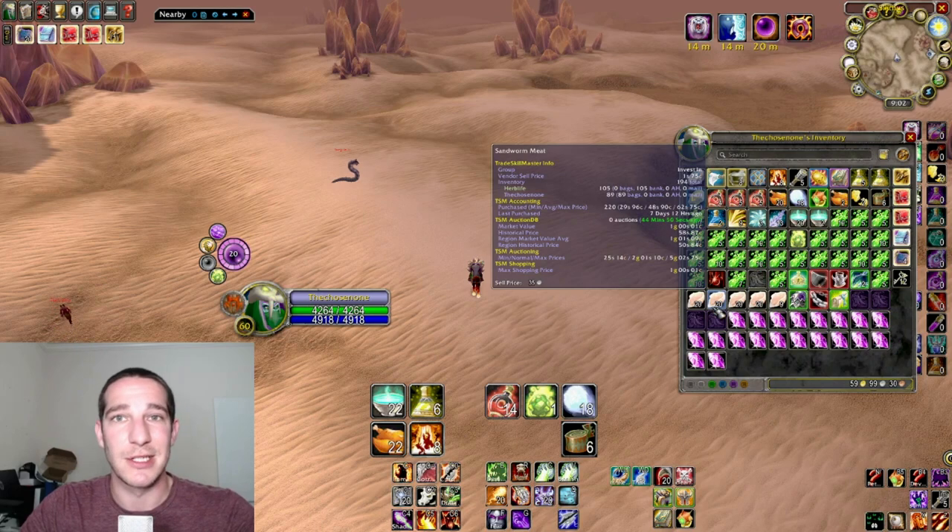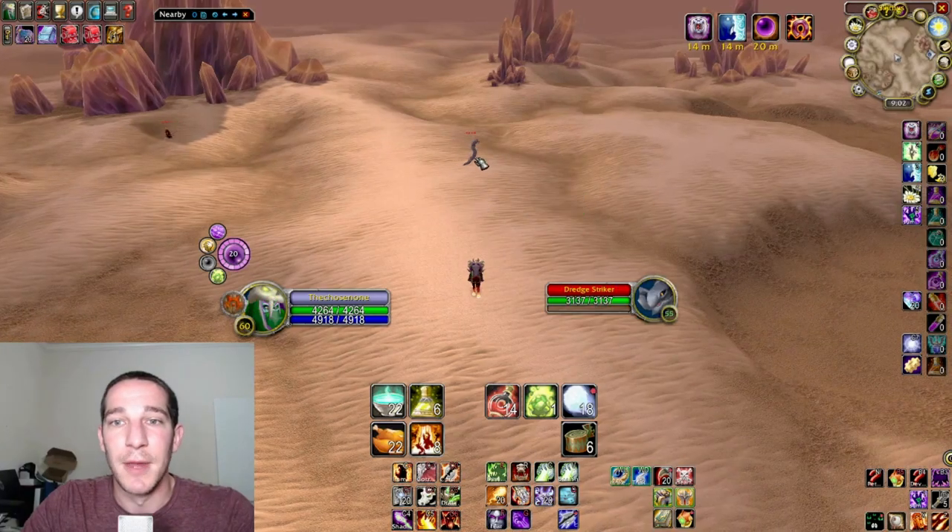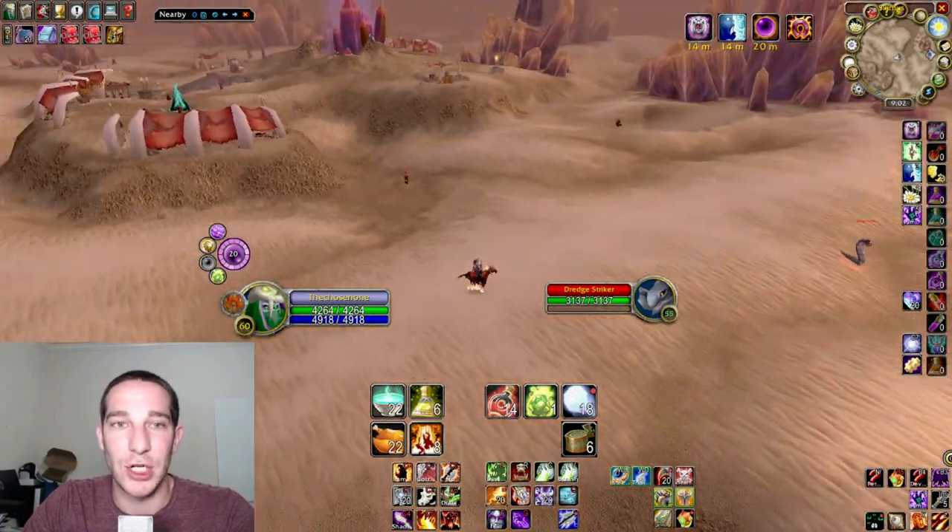The sandworm meat is used to make Smoked Desert Dumplings, which give a 20 Strength food buff — excellent for a lot of your melee people in general. There are two mobs that drop it in Silithus: the Dredge Striker and the Dredge Crusher.